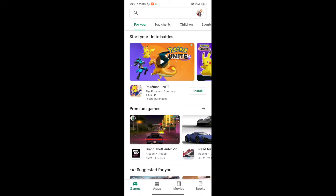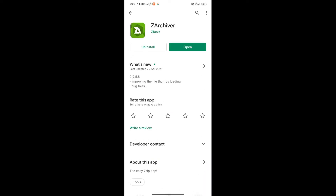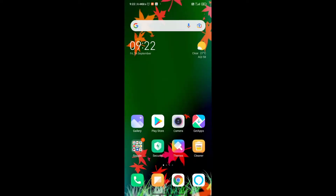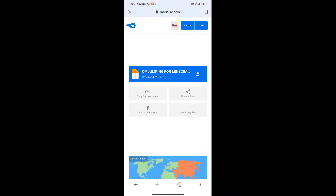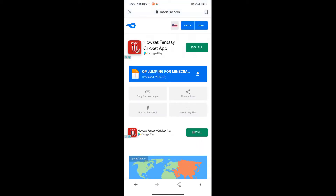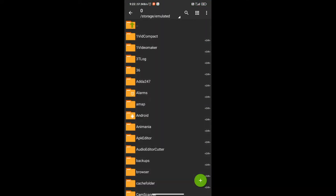Open your Play Store and search ZArchiver and install it. After that, come back. I have given a link in the description — you just have to click on it and you will see a page. You just have to click on 'Download OP Jumping for Minecraft.' So after downloading the mod, you have to open ZArchiver.